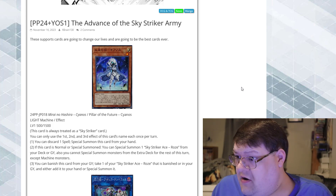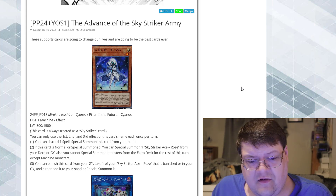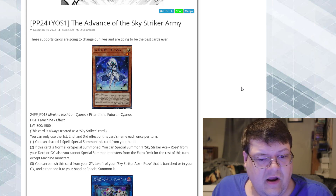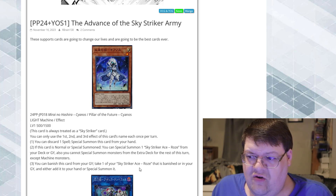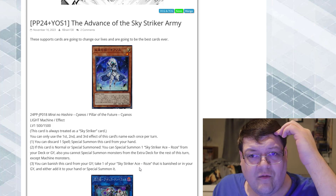This is a free Zeke — brings out a Rose, puts a Skystriker Link 1 on the field, and then from there you can start climbing up into anything else. And you can banish this card from your graveyard to take one of your Skystriker Roses that is banished or in your graveyard and either add it to your hand or special summon it. This gives you range for like a Link 3 or Link 4 as well.